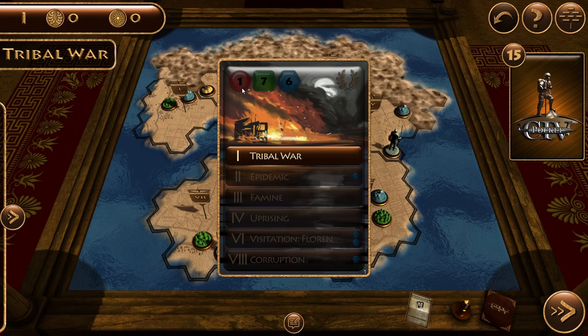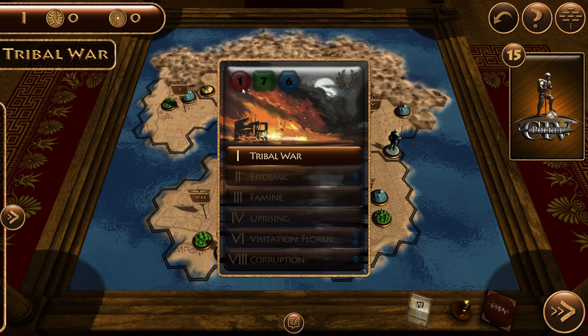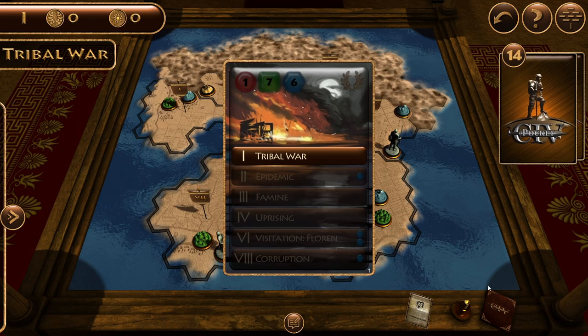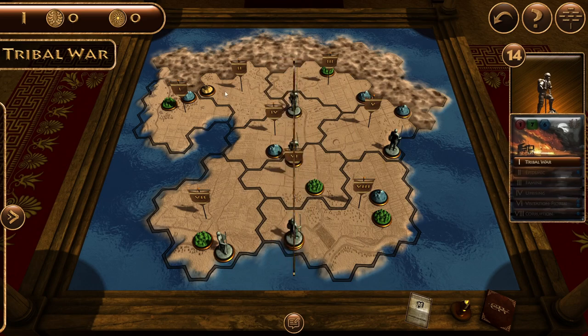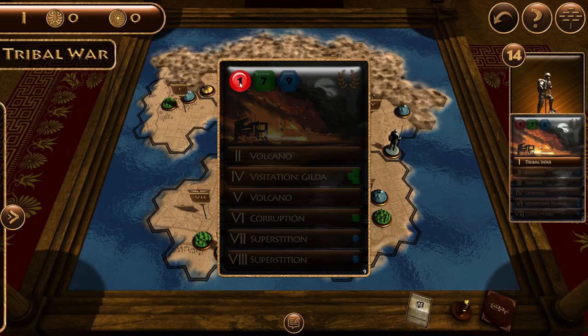Now we've drawn our first event. You want to look at the Roman numerals on the card - if any of them match the era you're in, which is currently one, then that event happens. We've just drawn a tribal war. The next card we draw will tell us where it happens - the red number on the top left tells us the location. We now know it's going to happen on region one.